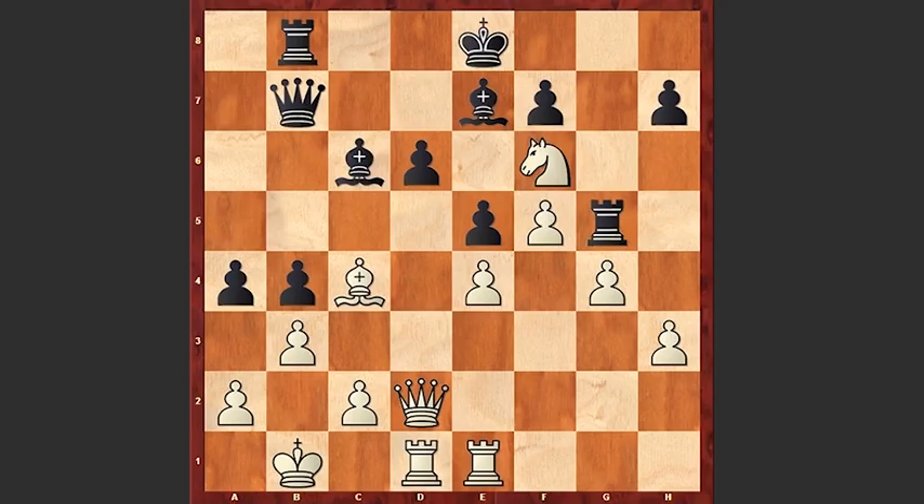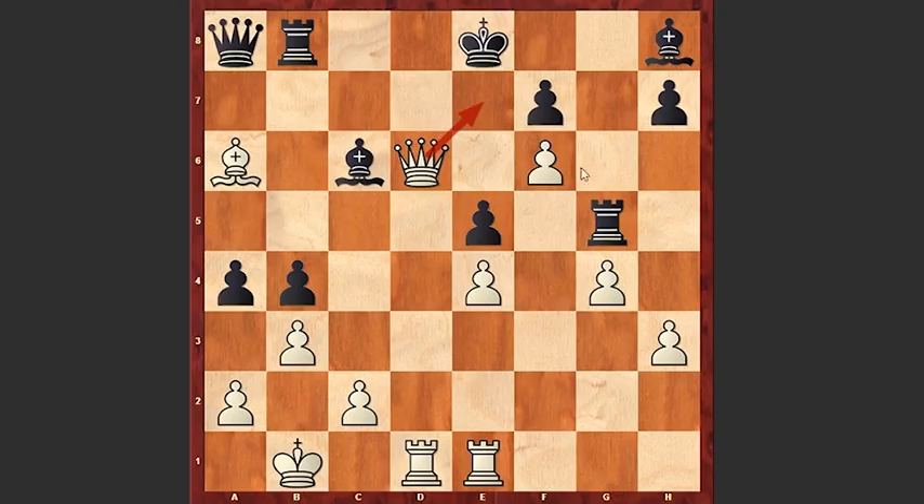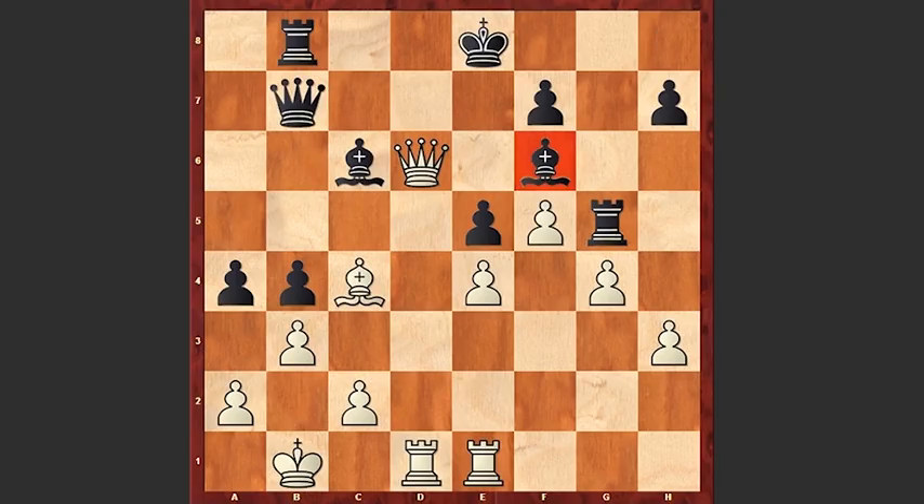Nakamura took on f6, sacrificing the knight. Black recaptured, and now comes Qxd6, and it's very difficult to find a safe square for this bishop. For example, if you play Bh8 in order to protect the pawn on e5, then White has the strong Ba6 move, trying to deflect the queen from the b7 square. If Qa8, both protecting the rook and bishop, White can simply play f6.